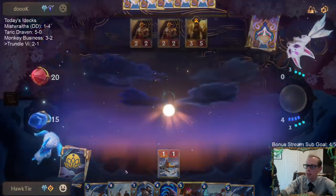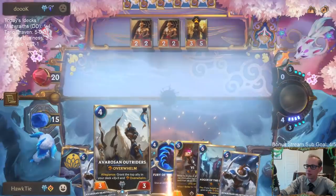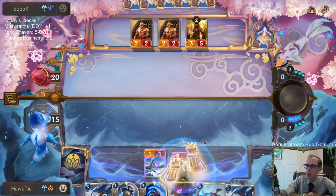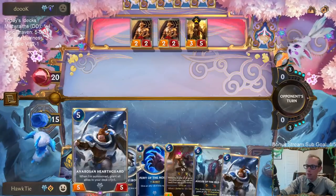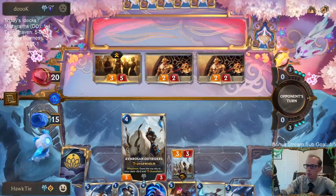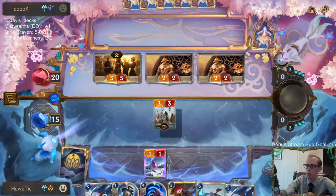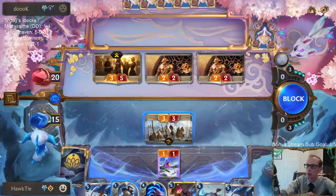Don't stun the Omenhawk — definitely really awkward drawing all the five-drops before we play Outriders. We want to draw a five-drop right after Outriders.